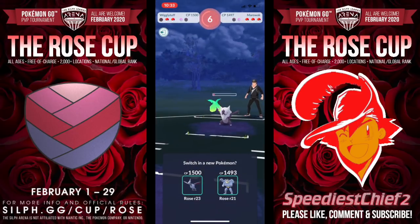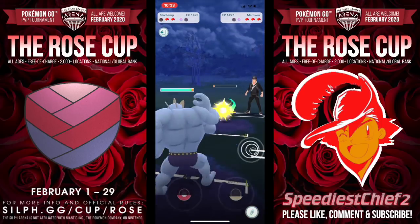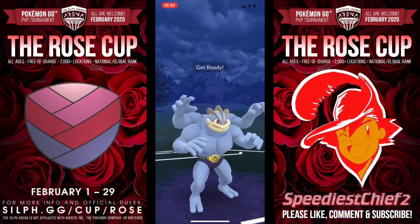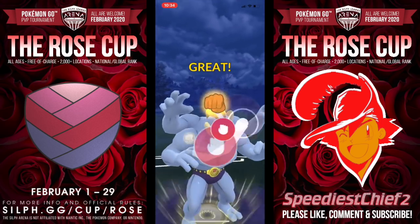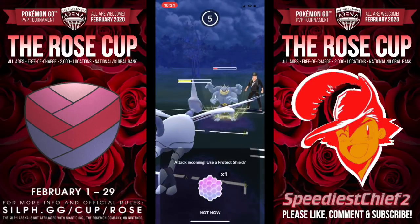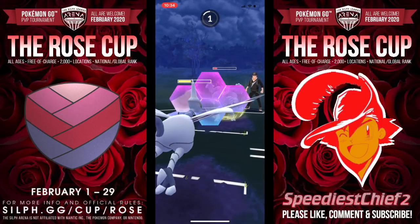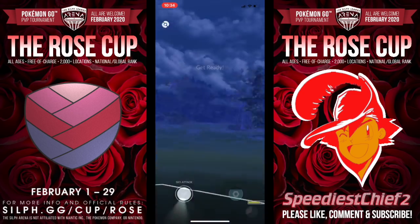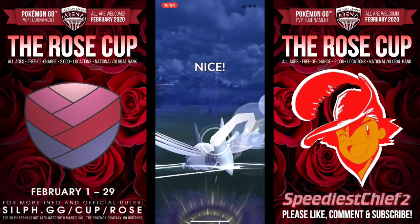I do have a healthy Machamp and Skarmory in the back. In this situation, I decided to bring in my Machamp, get a little bit of energy together because I knew he could not get to another charge move, and now we are in the Machamp Mirror. I'm still learning a lot of these matchups — forgive me if I used the wrong move. If I used the wrong move, let me know down in the comments. I think with the Machamp Mirror you want to go for Cross Chop, but if I'm incorrect, please let me know. I want to improve, and you will help other trainers as well.